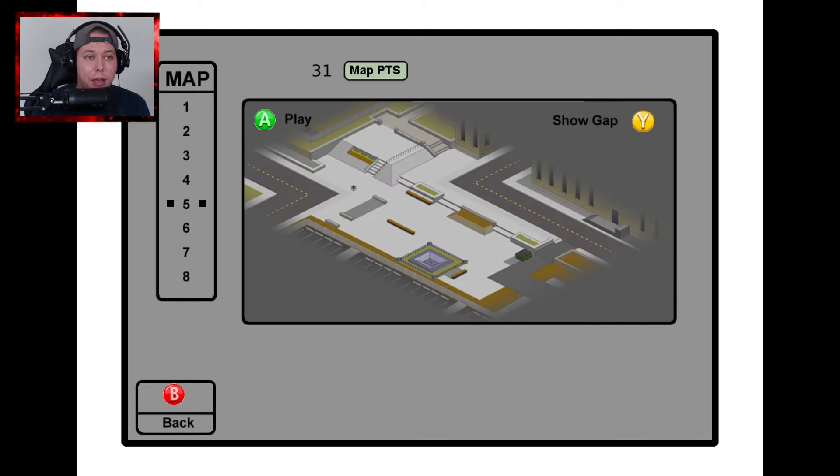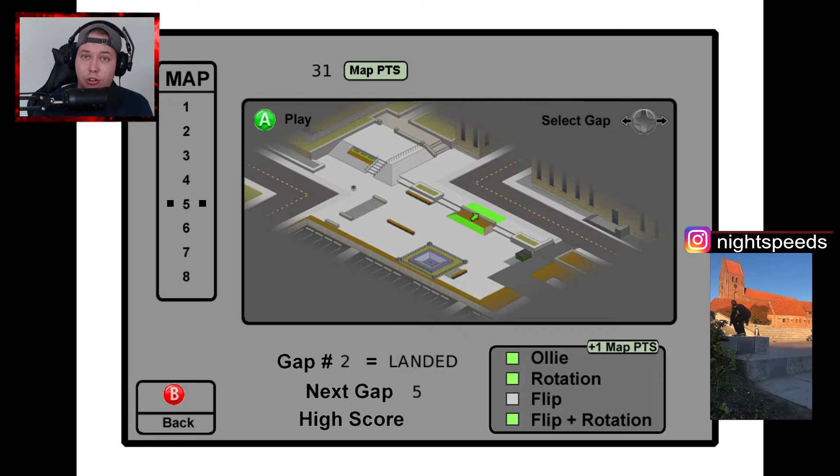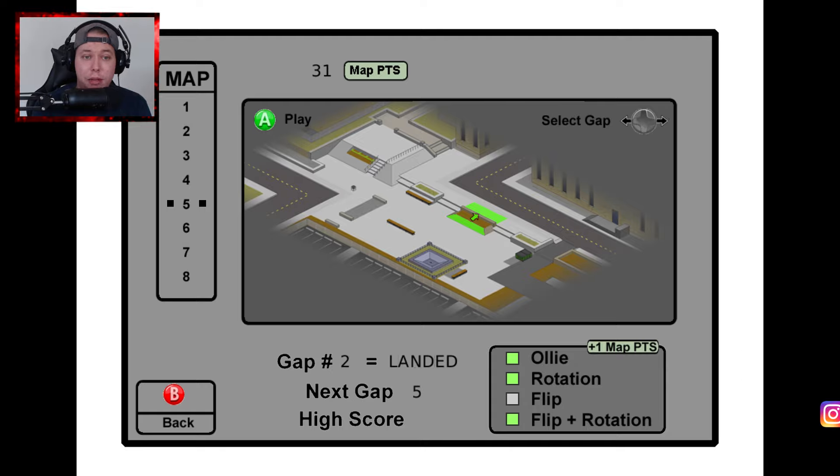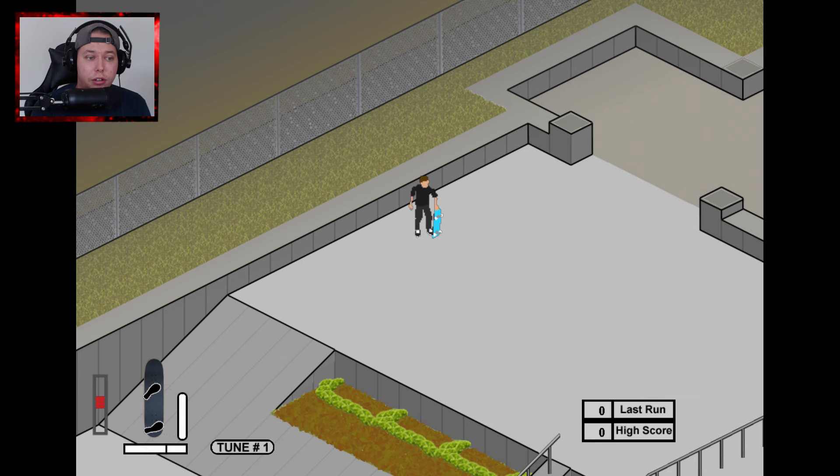I think we'll be skating map number 5 today. As you can see there are some gaps I haven't found and some I have. Like gap number 2 here — I haven't done just a flip trick over this. As you actually saw in the intro, I got the flip plus rotation in a line, but maybe we'll go for that. Otherwise we're just gonna jump into this game and learn it.